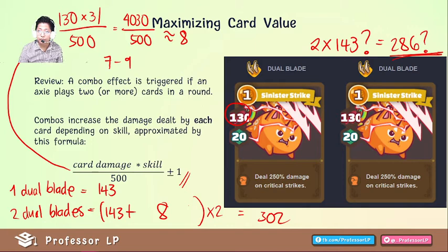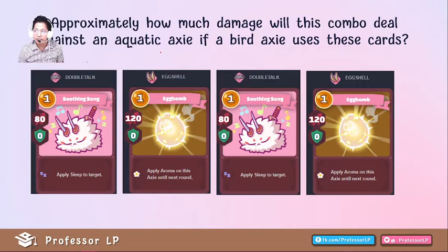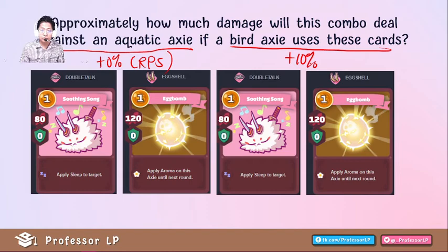Let's try another example. Here's a bird with skill stat 35. Approximately how much damage will this combo deal against an aquatic Axie if a bird Axie uses these cards? Against aquatic: plus 0% from RPS elemental advantage. A bird Axie using bird cards gets plus 10% — you get additional damage if the same class of Axie uses the same class of cards.